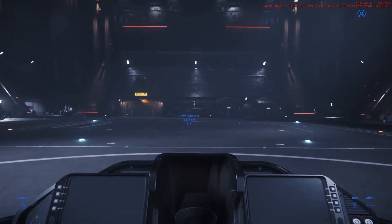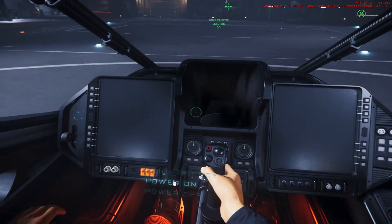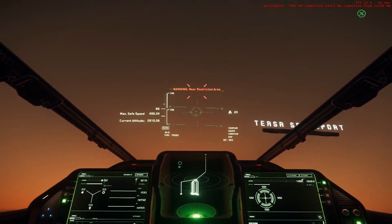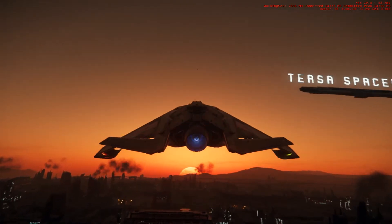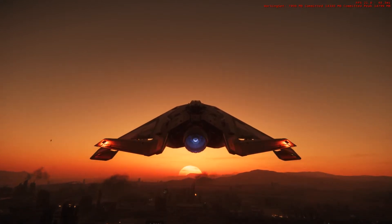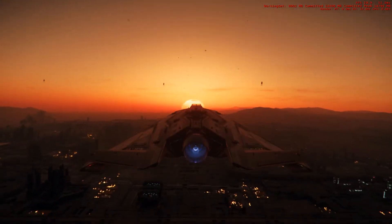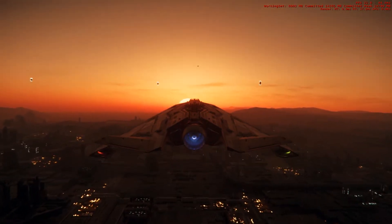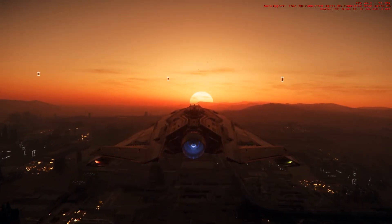It does only have one major engine thruster, but don't let that fool you. This little bad boy flies. The top speed with afterburner was around 1,235 metres per second. Cruising speed without afterburners got to around the 270 mark. She's quite an agile little fighter that really does have some when you put the pedal down. The engine handles quite well.